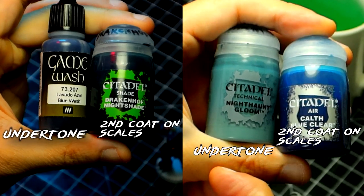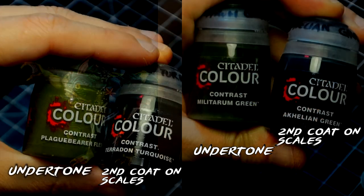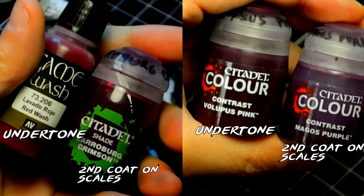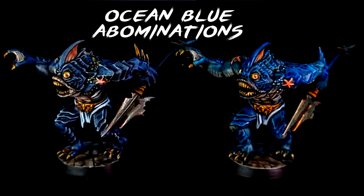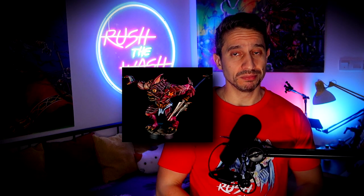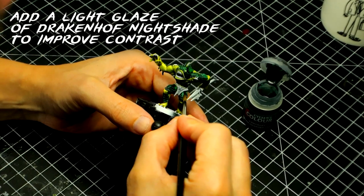For the blue Abominations, I use these two different color combinations. And for the green Abominations, this. Last, for the pink-red ones, I use this. Let's spice it up and call each different color by name: this one will be Ocean Blue, this one is going to be Swamp Green, and this one Castlevania Red — because it is. With this, we have roughly 70% of the mini done.